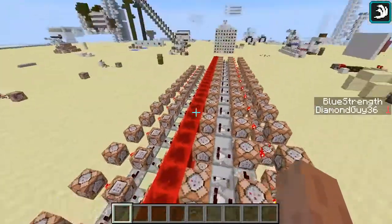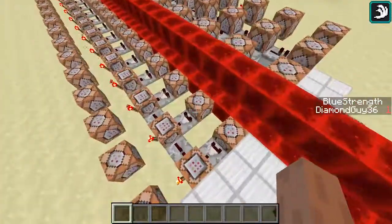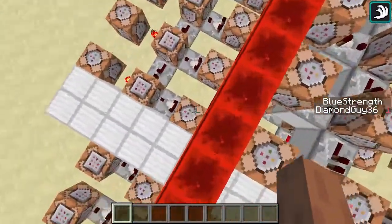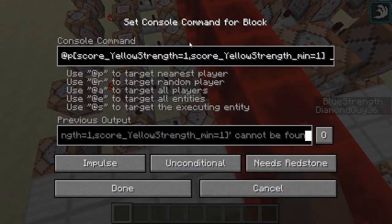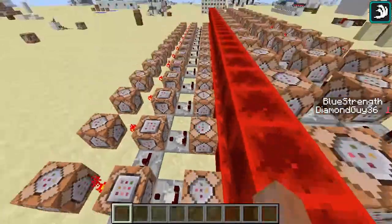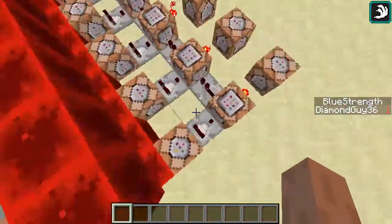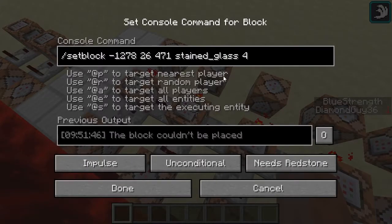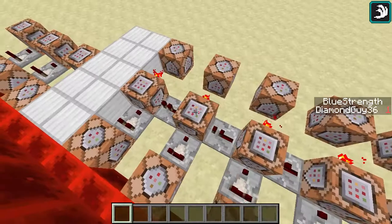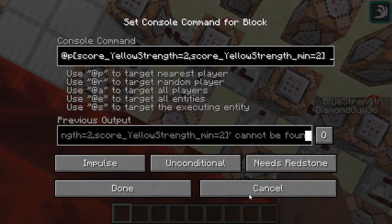Back here, we have another section — a larger section of command blocks. What these do is they detect different values from the scoreboard. So, this is detecting yellow value of one, two, and so on down the line, all the way up to 15. These will all put a comparator signal into the command block in front of them, which will set a stained glass block at the specific coordinate for that value of that color.